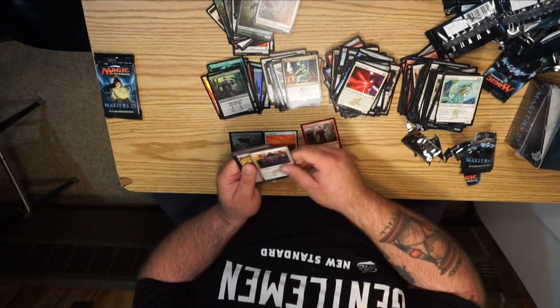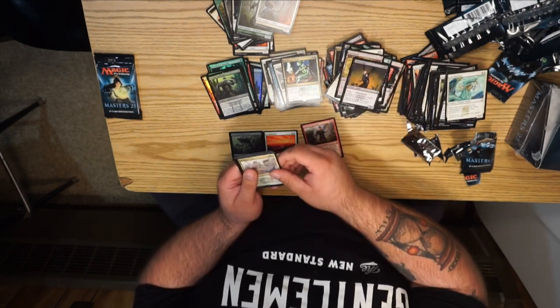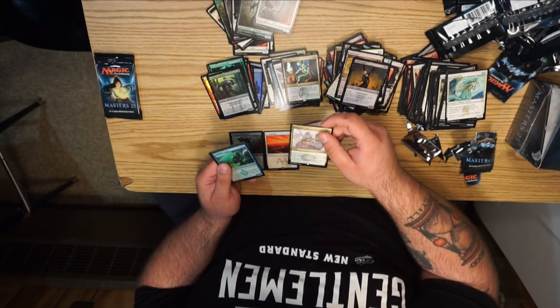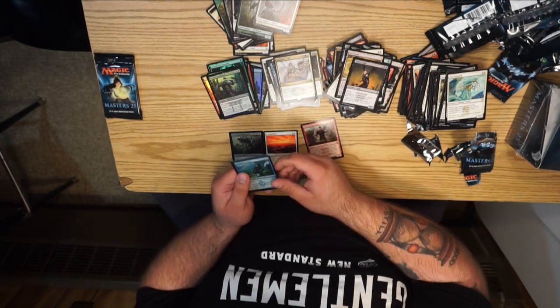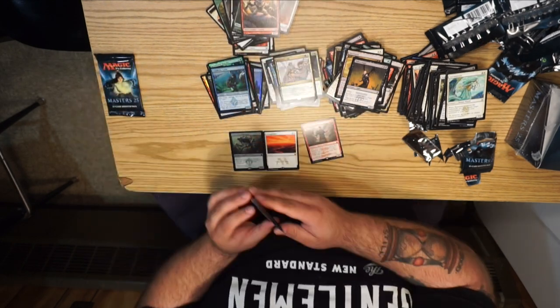Fowler of Akros, Quicksand, Fallen Angel, and Eldamri's Call — this one's not damaged. And a foil Courehelm Guide. Two packs left.